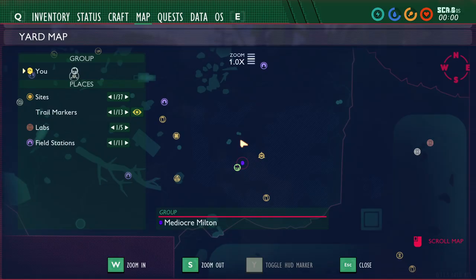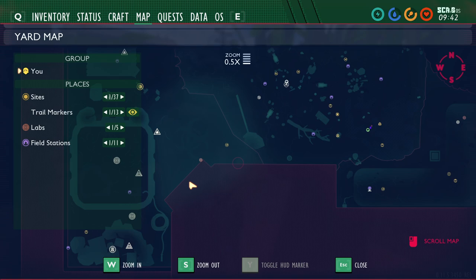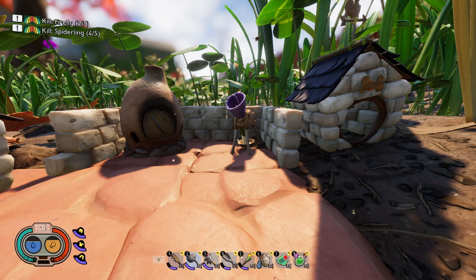So first things first: how do you actually tame pets? In order to tame pets, you're going to have to complete the Haze Lab. The Haze Lab is down here — as you can see, I've completed it. There is a chip inside the Haze Lab. It was moved after the Shroom and Doom update, which opened up the Haze Lab. The chip has now been moved because the Haze Lab has been expanded upon.